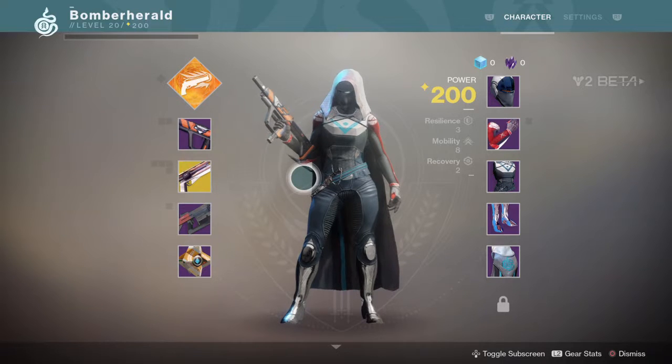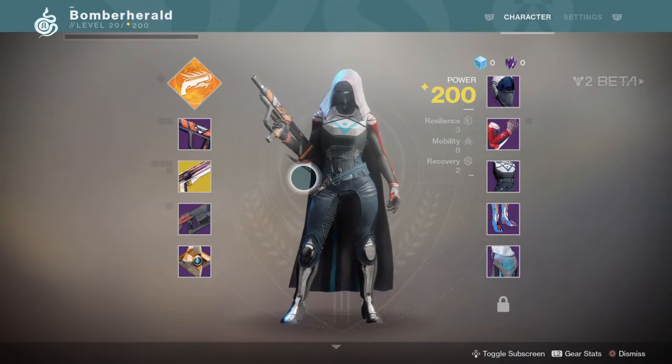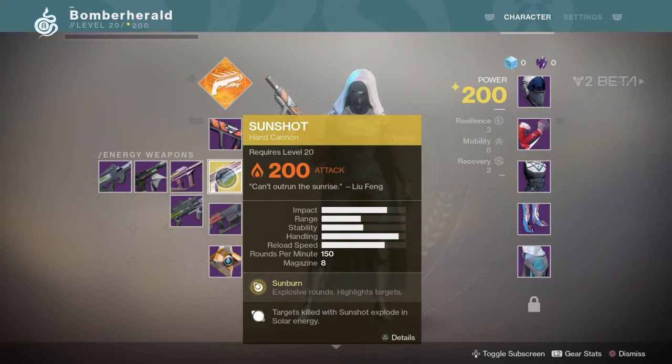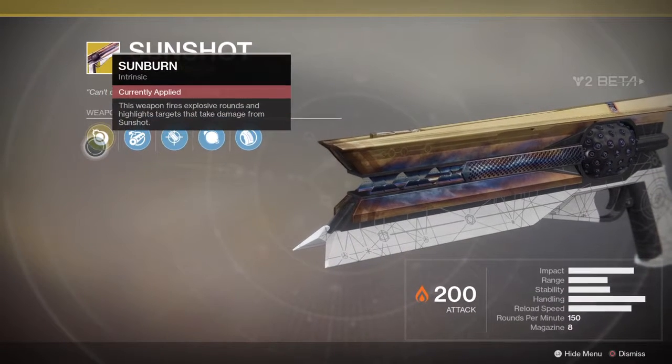This is an Eater video from Bomber Herald — a quick look at the exotic weapon for the hunter, obtained in the campaign levels, the same place where I assume you get all the exotic weapons, just after you've gone into the armoury. This one's called Sunshot and, as you can see, it's a hand cannon.